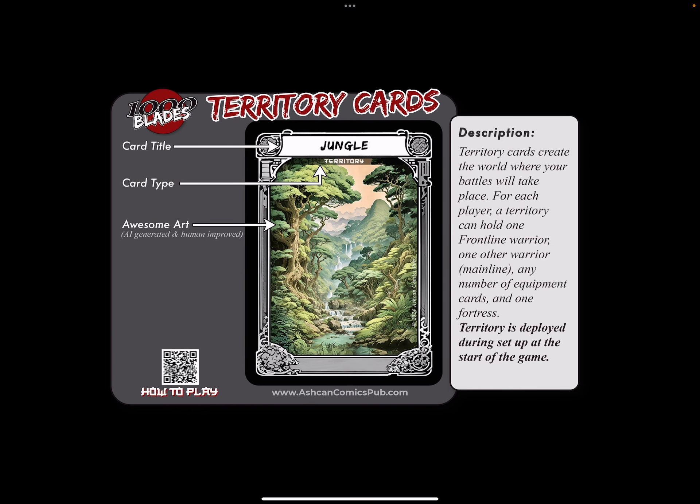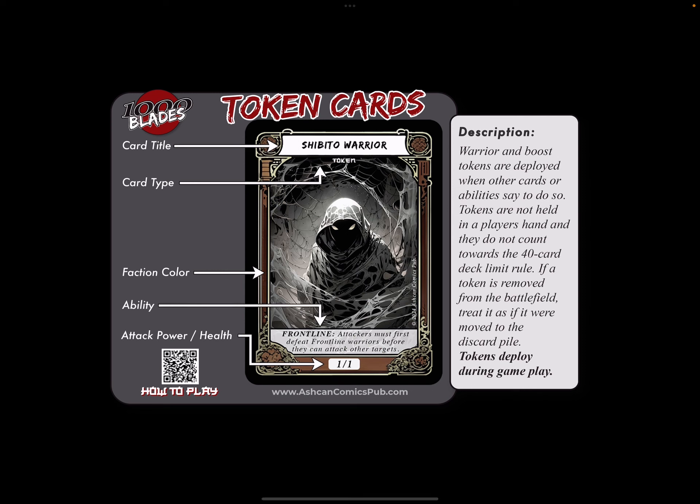Territory cards create a world where we're going to have the battle. For each player, a territory can hold one frontline warrior, one mainline warrior, one fortress, and any number of equipments. They're usually all deployed at the very beginning of the game. Warrior and boost tokens are deployed when other cards or abilities say to do so. Tokens are not held in your hand and they do not count towards the 40-card deck limit. If a token is removed from the battlefield, treat it as if it was moved to the discard pile.